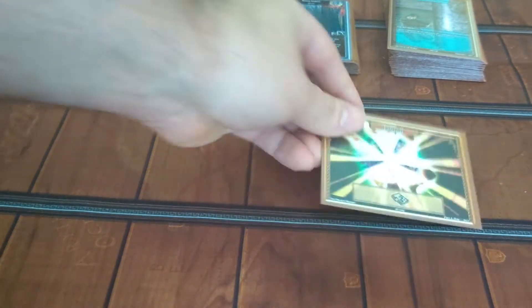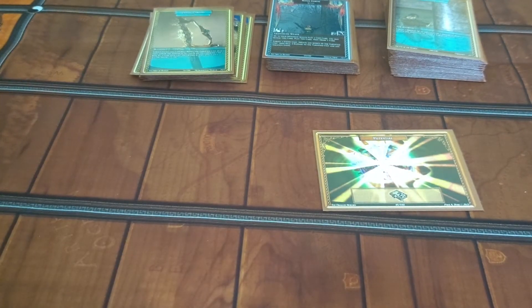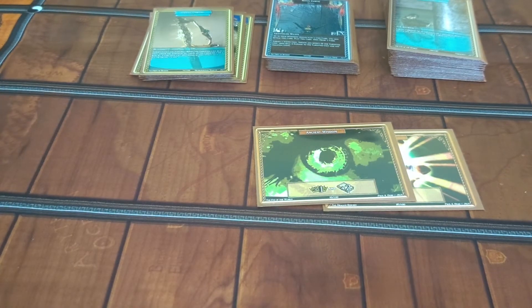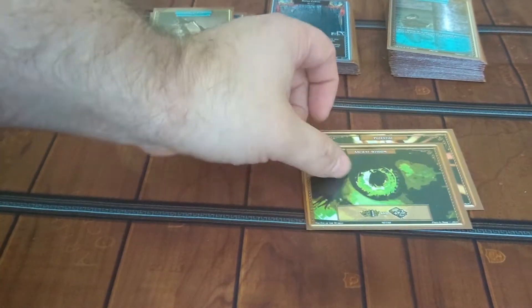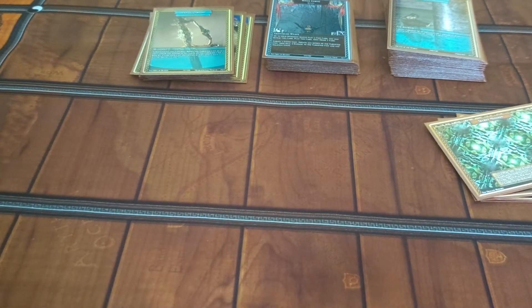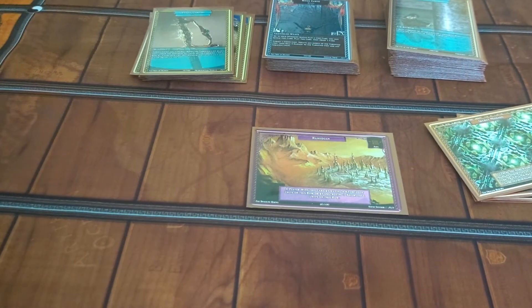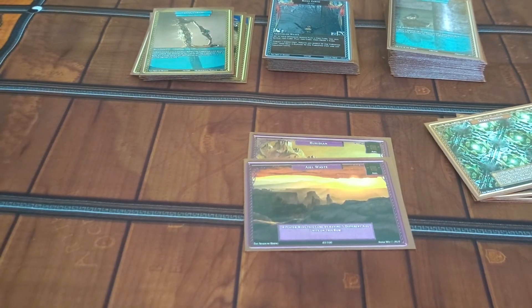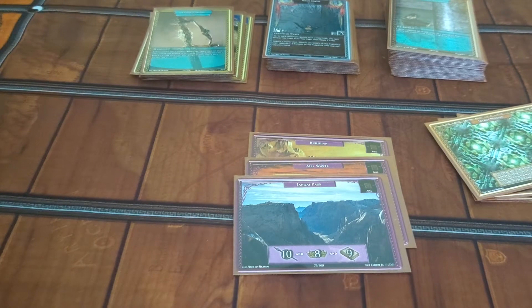With your entry hazards, like Potential and Ancient Wisdom, you'll be able to not only simultaneously negate the opponent's political score, but also boost your knowledge score. Take advantage of all of the knowledge-based power that this deck provides you with, giving you access to easily claim cards like Ruidian and the Aiel Waste for quick, early grabs for points when you're trying to get a best 3 out of 5 game.